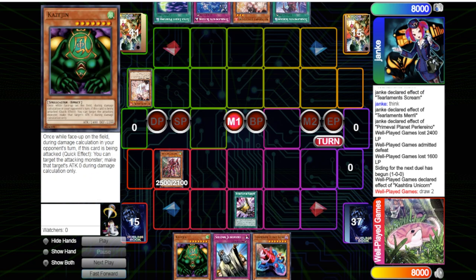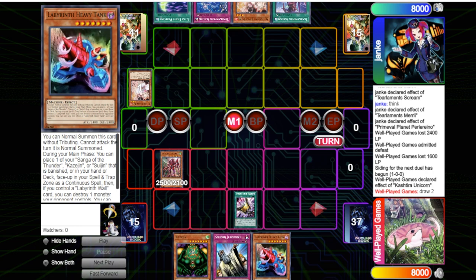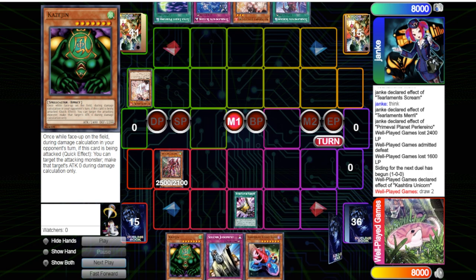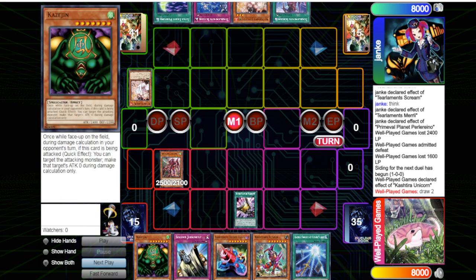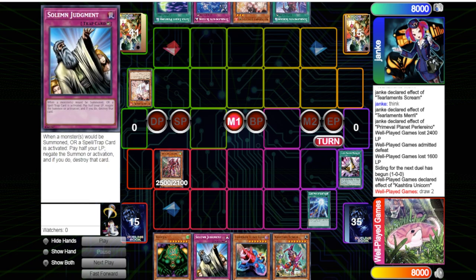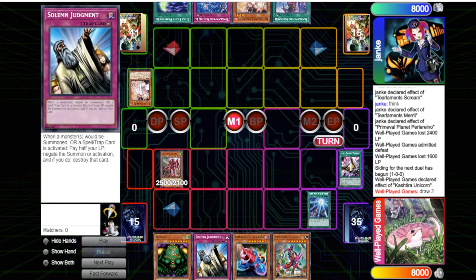Now we're in game two. He ashes my Unicorn, so that's why I have Tactics here — I wanted to make up for the fact he just ashed my Unicorn. I probably should have summoned Tank first just to put a name down and then Tactics to draw two, but I just raw activated Tactics because I didn't want to wait. I drew Fenrir plus Sacred Swords which is honestly not the worst hand. Then I activated Sacred Swords immediately when I could have heavy Tanked first, normal summoned Tank, and put a name down before Sacred Swords.